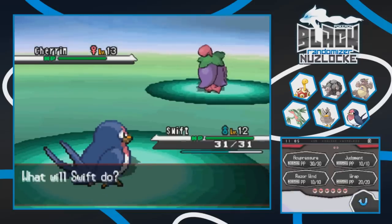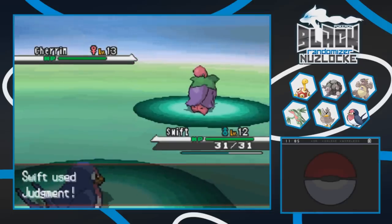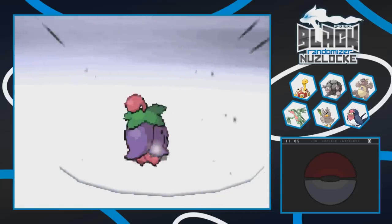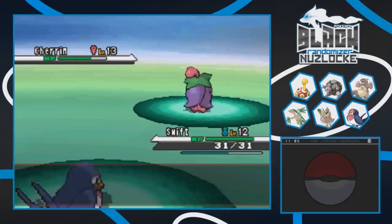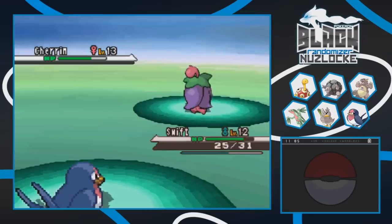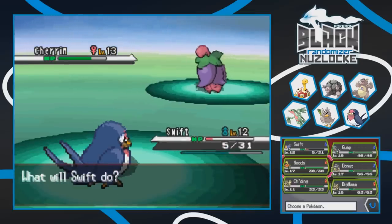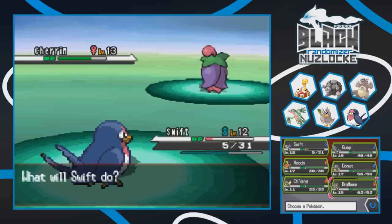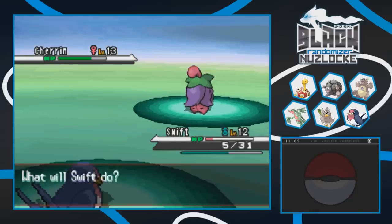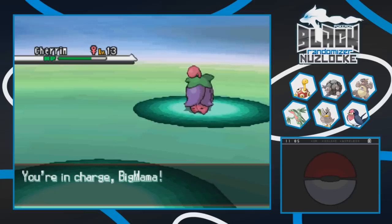This Cherrim uses Mirror Move to copy our Judgment - and Judgment does a ton of damage back. This Taillow is literally dodging death right now - this is scary as hell! We switch to Big Mama. That Mirror Move was terrifying. We didn't die though - we're still okay. Big Mama comes in and since she didn't use anything, Mirror Move fails. We give it a Poison Jab right to the head and that kills it.